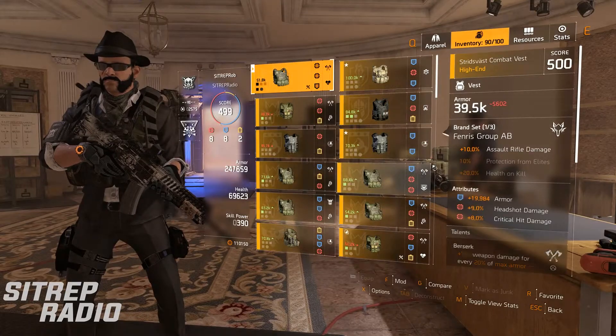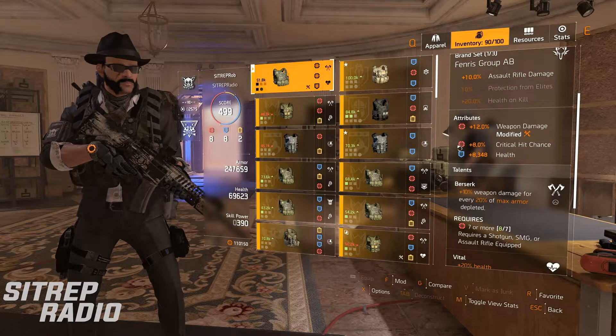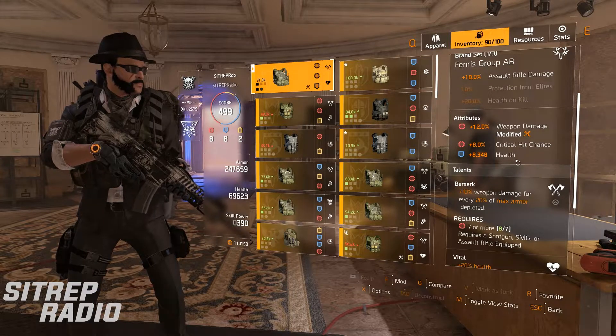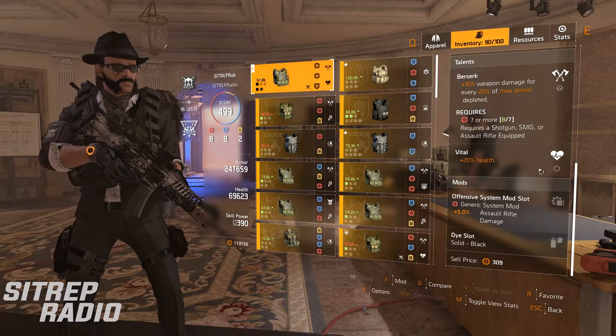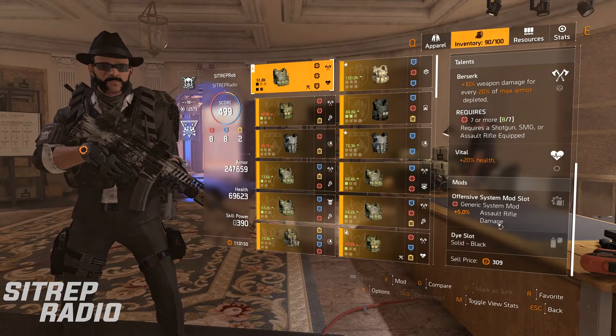The Venerous chest — it's not god roll, but it's pretty good. 12% weapon damage, crit chance, health — that could be a lot higher, like stupidly high. But I had crit damage, so I rerolled it as weapon damage. Berserk and health, and a sneaky assault rifle damage generic mod.